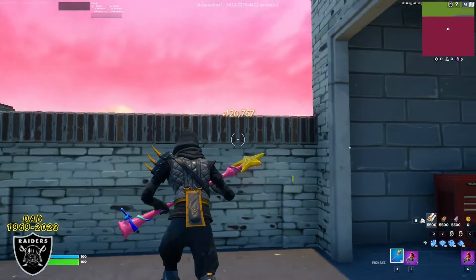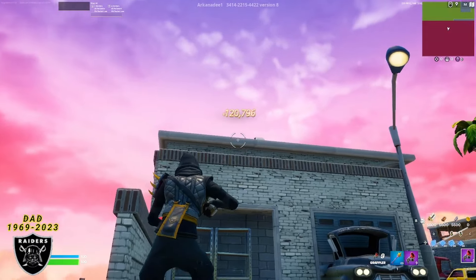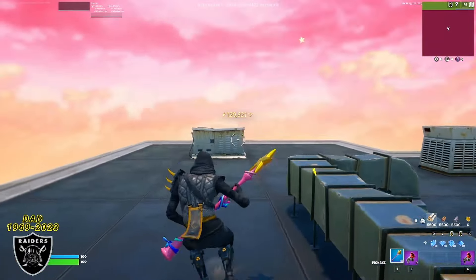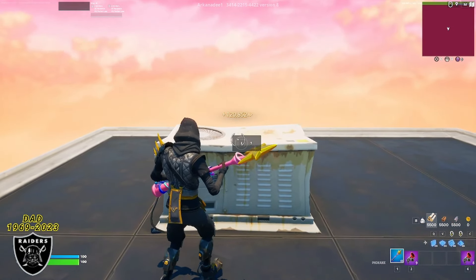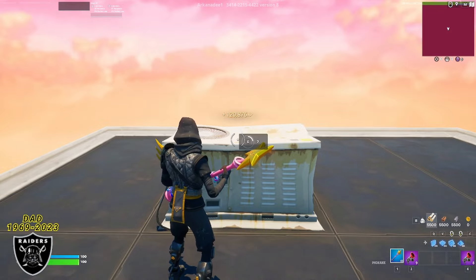For the last XP boost on the map, you want to use your grappler or just mantle up to get to the very top of this building here. Now that you're on the top of the roof, run over to the air conditioner and press on the button that's right on there. That's going to be the final short surge of XP for us today.